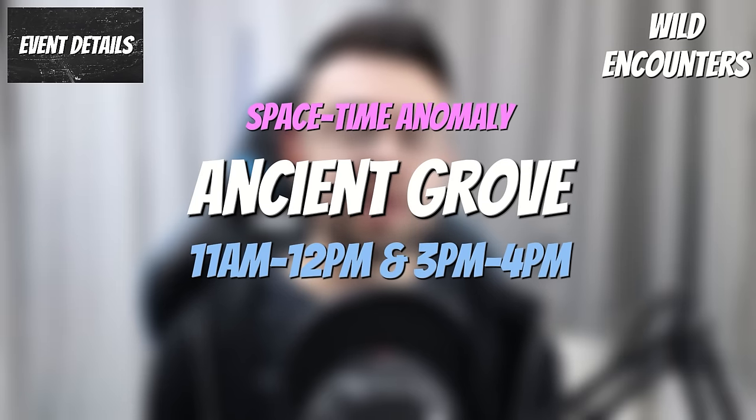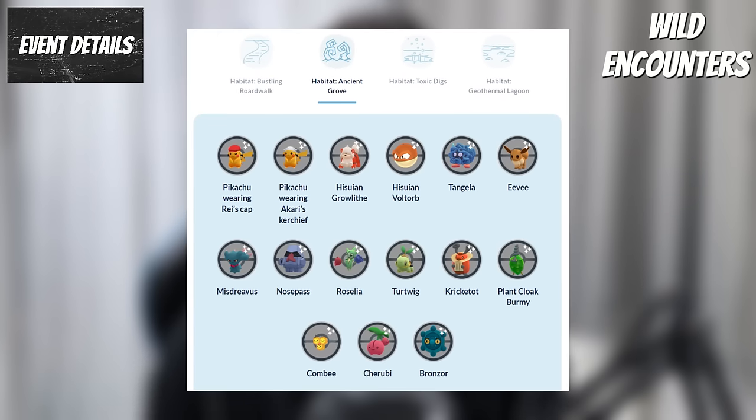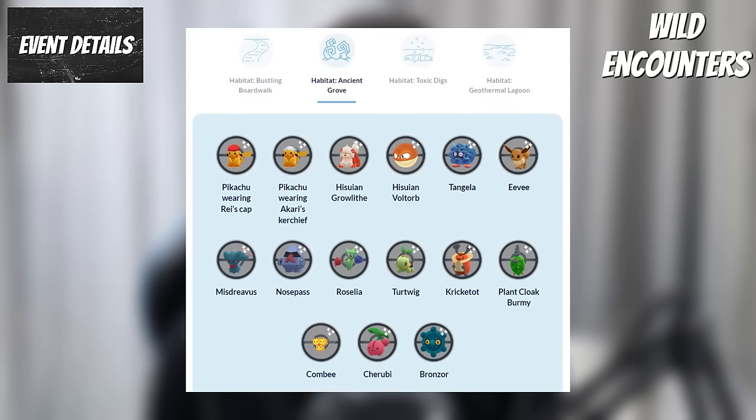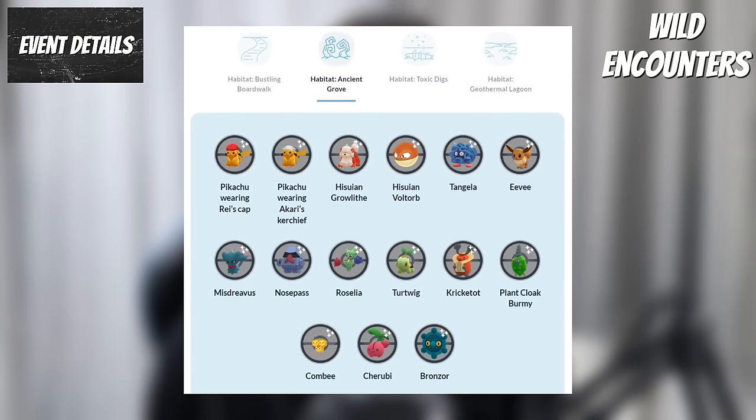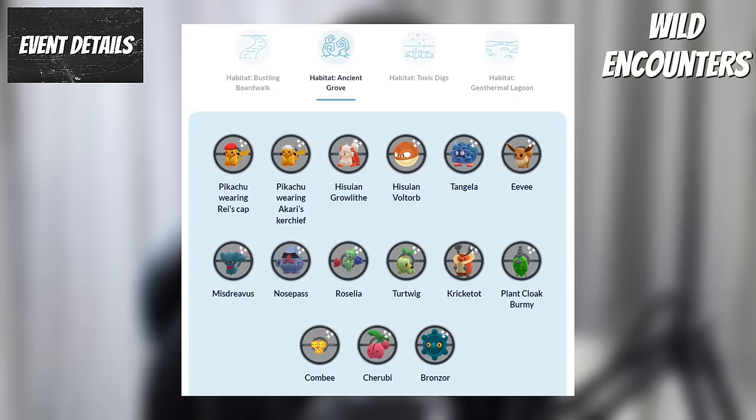The Ancient Grove habitat will be a Space-Time Anomaly habitat. Wild spawns will be Pikachu wearing Rei's hat, Pikachu wearing Akari's Kerchief, Hisuian Growlithe, Hisuian Voltorb, Tangela, Eevee, Misdreavus, Nosepass, Roselia, Turtwig, Kricketot, Plant Cloak Burmy, Combee, Cherubi and Bronzor.